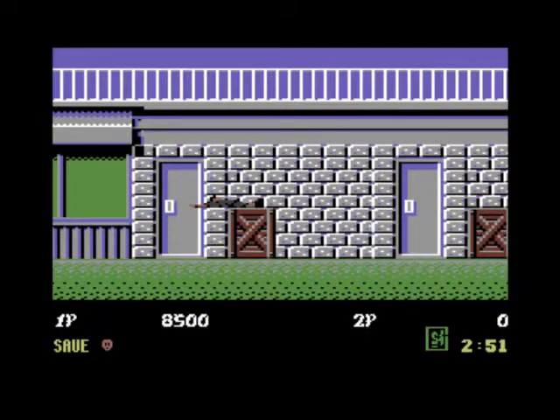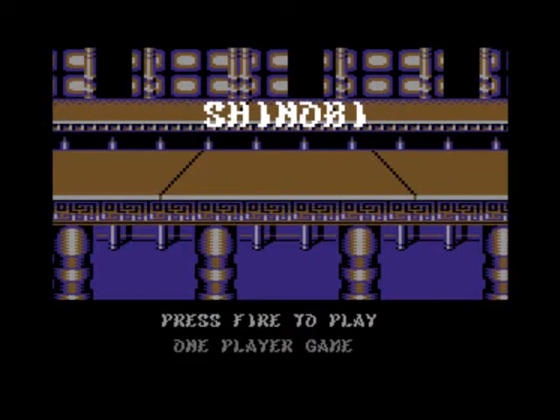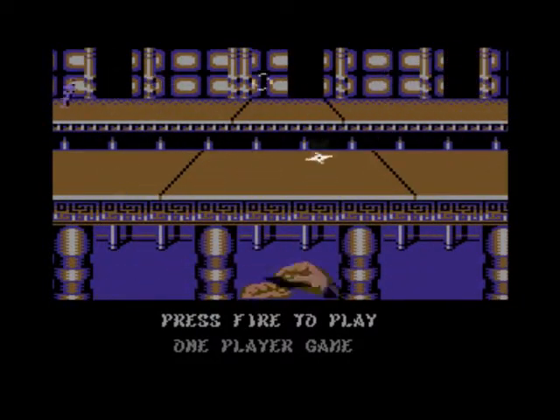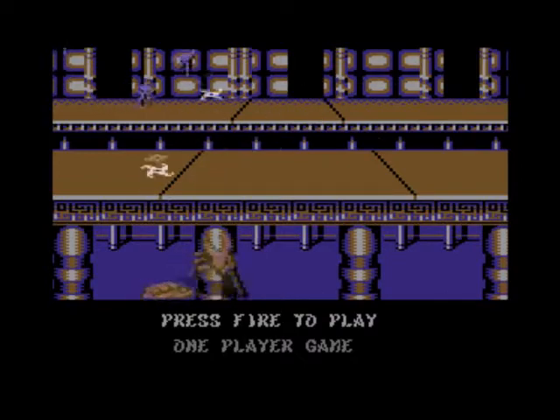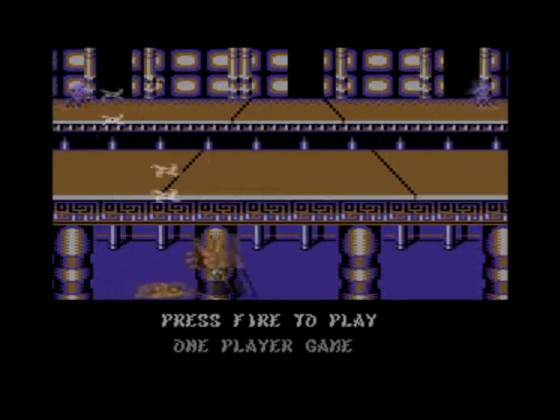I think the problem is you've only got one button available. The CPC version seemed a lot easier to go up, but I couldn't master how you come down - couldn't just hold the button, push down, and push fire. I don't know how it could have been implemented, but I don't like the way the Commodore 64 version has been implemented. I didn't really enjoy that.